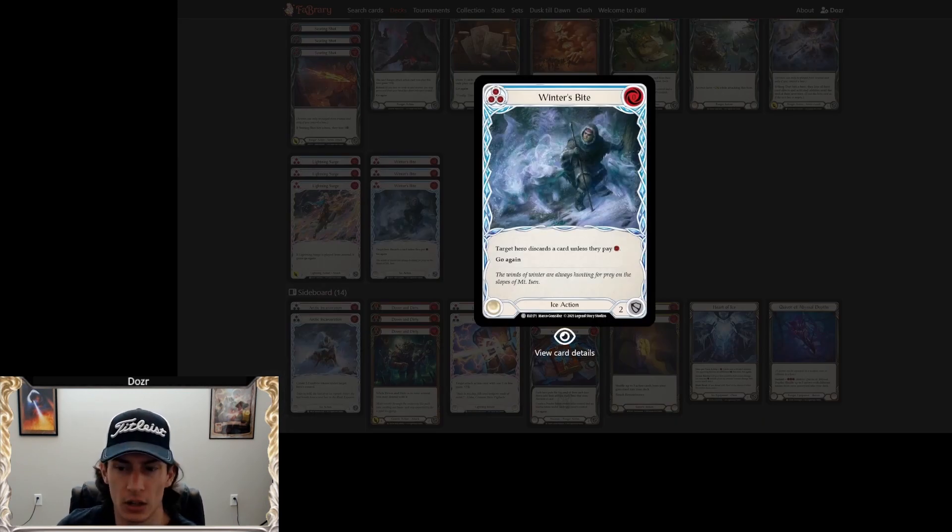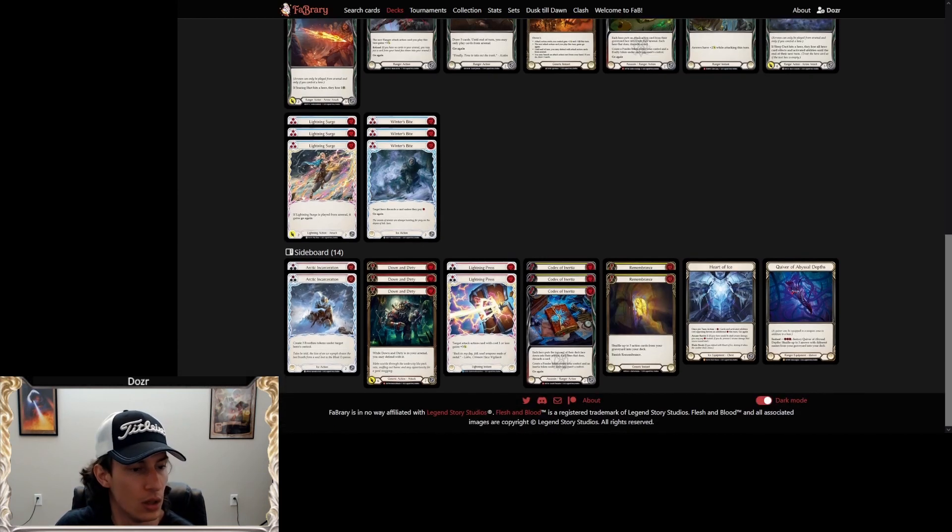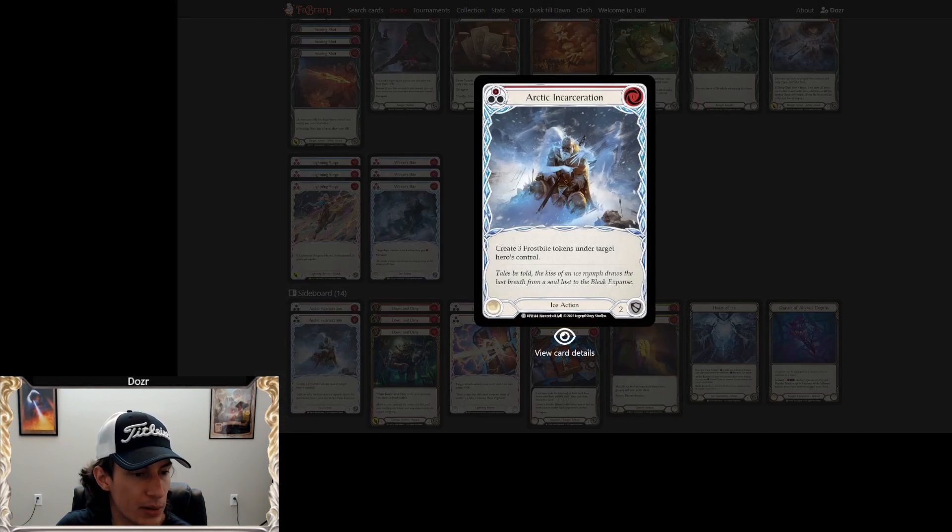Winter's Bite blue is pretty standard — you play this to rip a card out of your opponent's hand and make it harder for them to block. It's very good against Dromai and against any deck that doesn't have a Tunic resource in that moment. The only thing is it doesn't do much against Oldum because he always has that one floating resource anyway, but it can still be relevant as the game goes on.